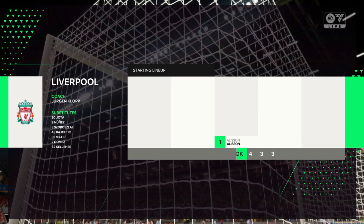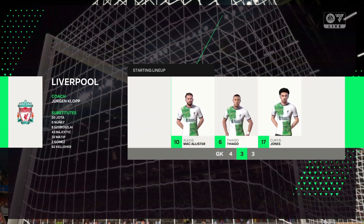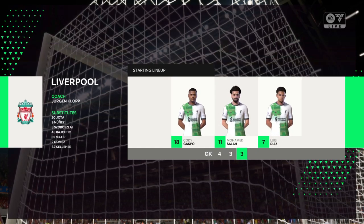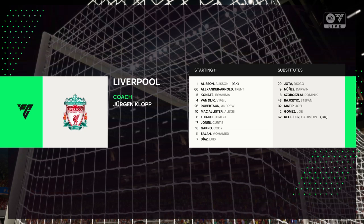This is the Liverpool starting lineup. Alisson is in goal. Trent Alexander-Arnold starts with Andy Robertson in the full-back positions. Thiago starts alongside Curtis Jones in central midfield, and they go with a single striker leading the line.